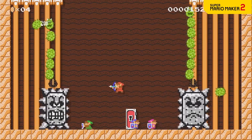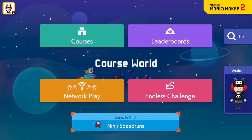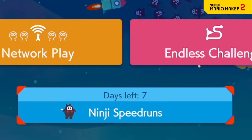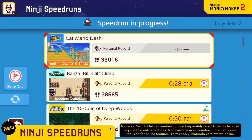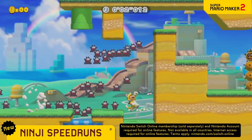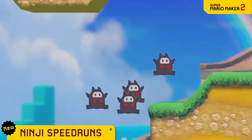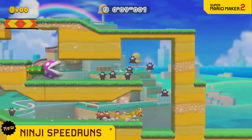Those aren't the only updates. A new mode, Ninji Speedruns, is here. Race for the quickest time on courses created by Nintendo exclusively for this mode. Other players' Ninji Ghosts will run alongside you as you compete against rivals from around the world. New courses will be distributed periodically.